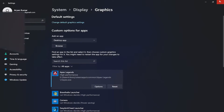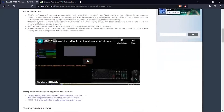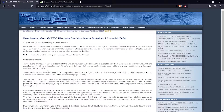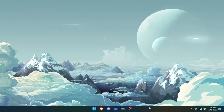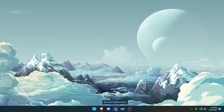The next thing we're going to use is RivaTuner Statistics Server — this is only if you have problems with Apex freezing. Scroll all the way down until you see download version 7.3.3, click on that, wait a few seconds for the download prompt to appear, and then go through the installation as normal.